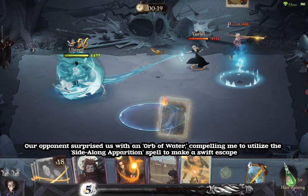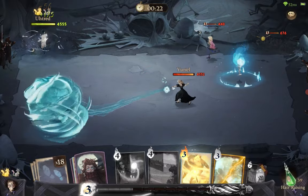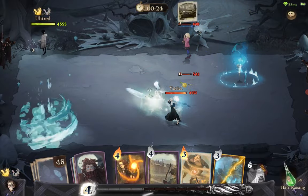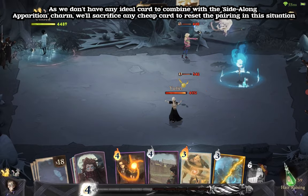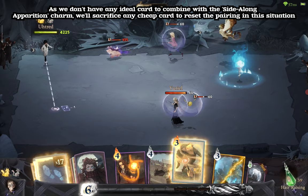Our opponent surprised us with an Orb of Water, compelling me to utilize the Cider Long Apparition spell to make a swift escape. As we don't have any ideal card to combine with the Cider Long Apparition charm, we'll sacrifice any cheap card to reset the pairing in this situation.